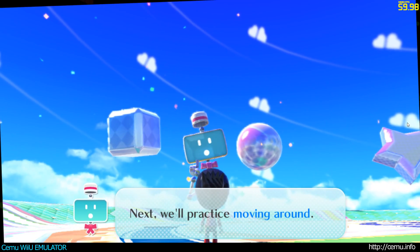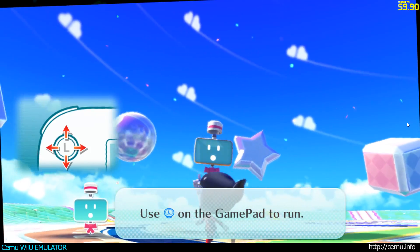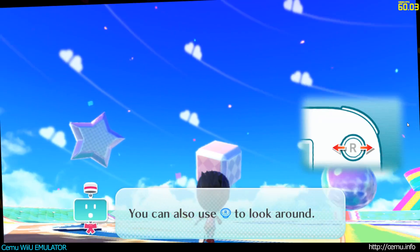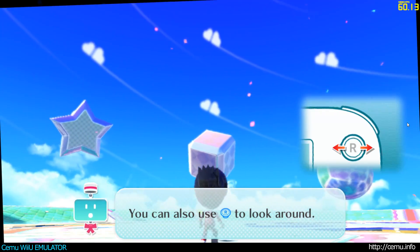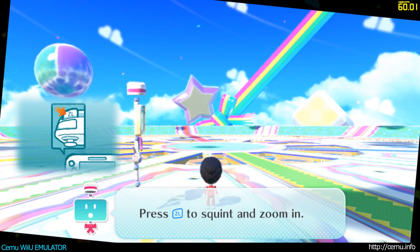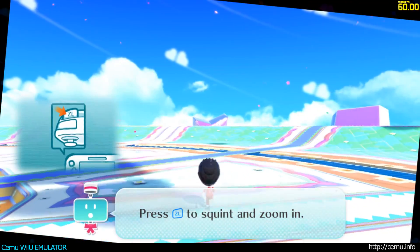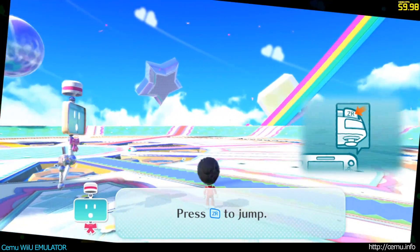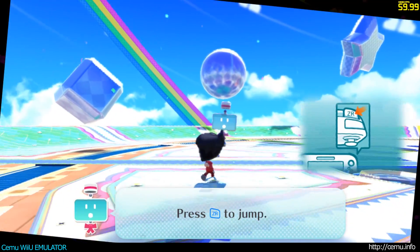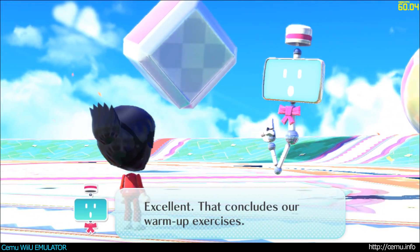Next we'll practice moving around. Use the left stick on the gamepad to run and jump. You can also use the right stick to look around. Press the ZL button to zoom in. Press the ZR button to jump. Excellent. That concludes our warm-up exercises.